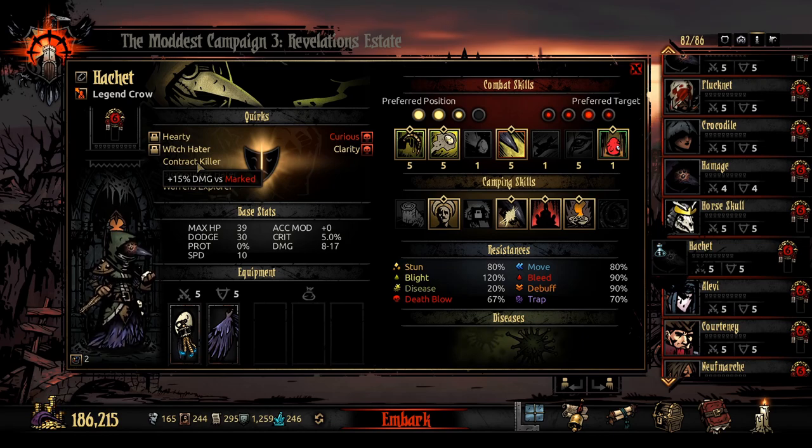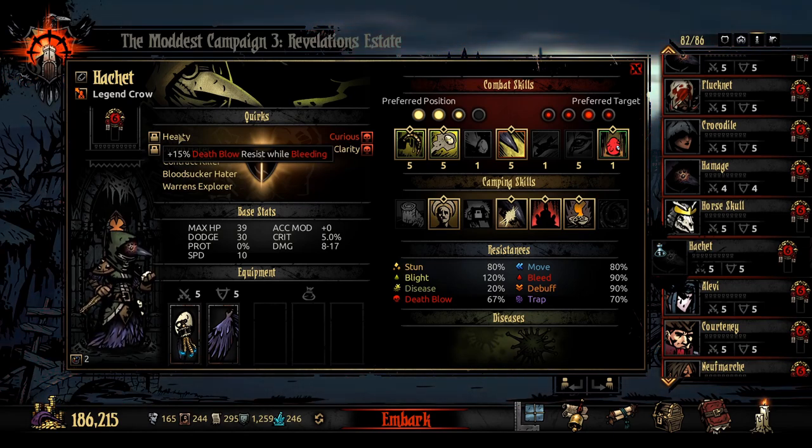Hardy — Deathblow Resist while Bleeding and Deathblow Resist while Blighting is fantastic. The way characters die in this game is they get reduced to zero HP and then have a blight or bleed tick. So when you have more Deathblow Resist while a DOT is ticking, you're less likely to die. With the Crow being fast, he might be going ahead of my healer — I can't even heal him if I want to. So this is a fantastic quirk. Always lock this in.